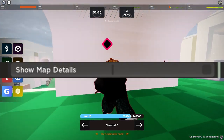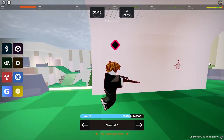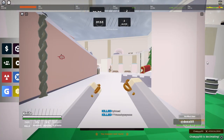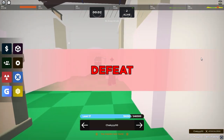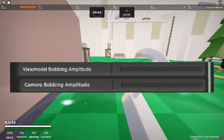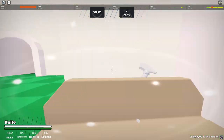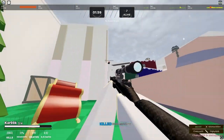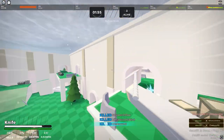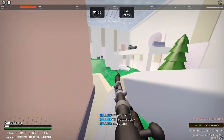The next setting is show map details. I have this off because when it's enabled it shows all of the snow from the last Christmas event, and it's far too bright. Camera bobbing amplitude and view bobbing amplitude — I have these both minimized. Reason being is because I don't like it when I'm running around and I see my character's view model moving. It's really distracting.